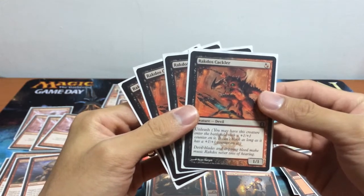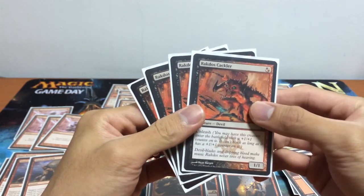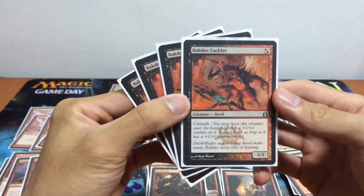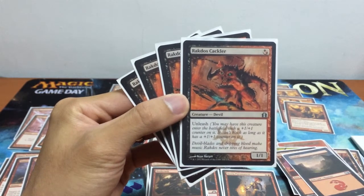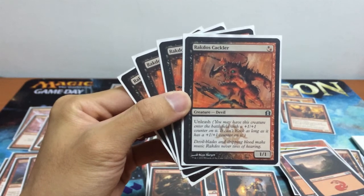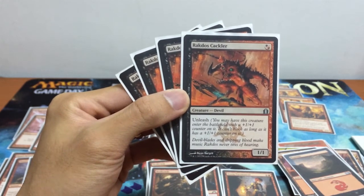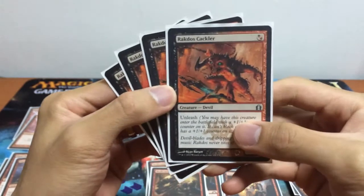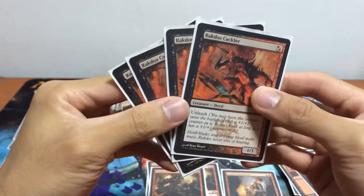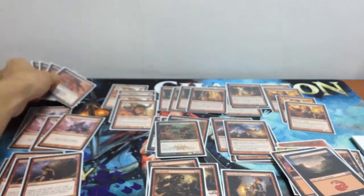The goal is 4th turn 20 damage — burn or swing creatures to the face. Red Lose Crackler is a 1/1 Devil creature for 1 red mana with Unleash. When it Unleashes, you put a +1/+1 counter on it and it can't block as long as it has that counter. A very awesome, extremely valuable 1-drop.